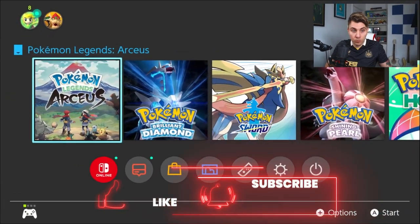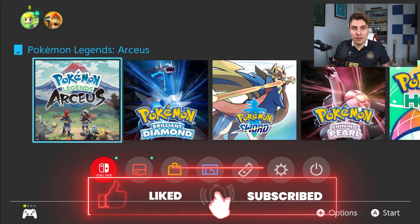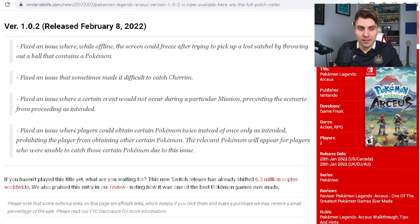Kicking off with Legends Arceus, we've just had a new update launched. We're currently on version 1.0.1, which you can see when you come into your game here. But we've got an update for 1.0.2 and the patch notes have been updated. So we can take a quick look at what has been changed.